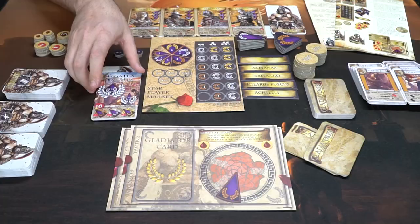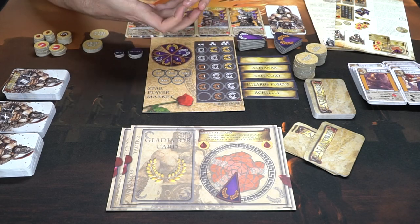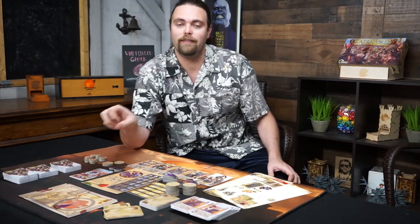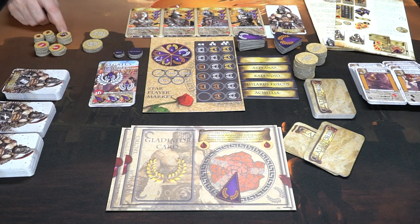There are also contest cards — these are basically the different rounds of gameplay in which a gladiator is going to try and score points, and depending on how many of these you play is how long the game will go. These over here are petal tokens, which are victory points that you can gain — there are symbols of three and one.